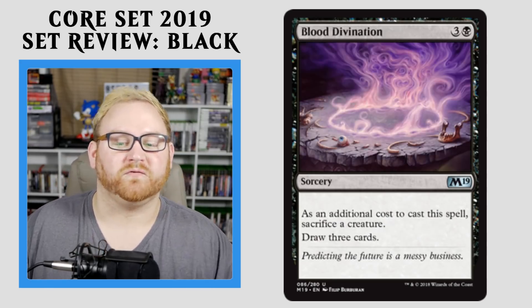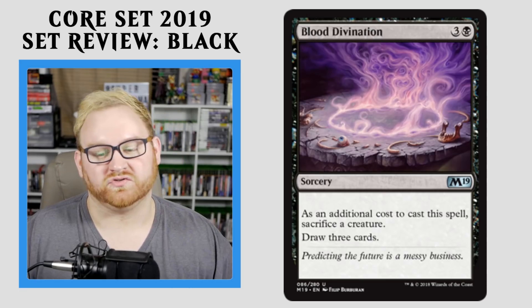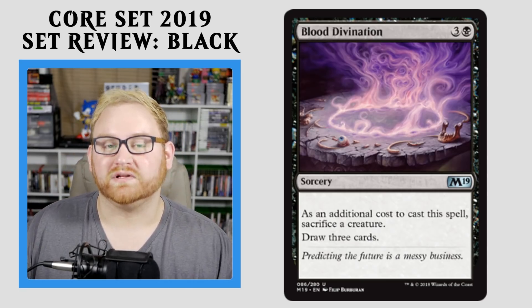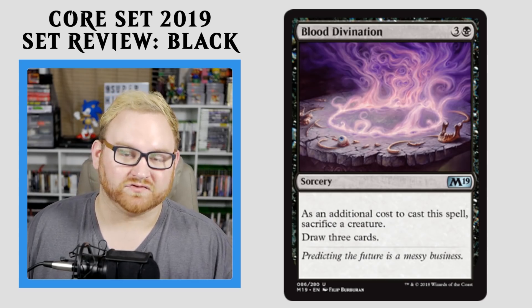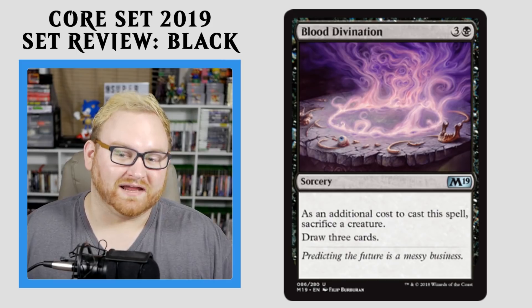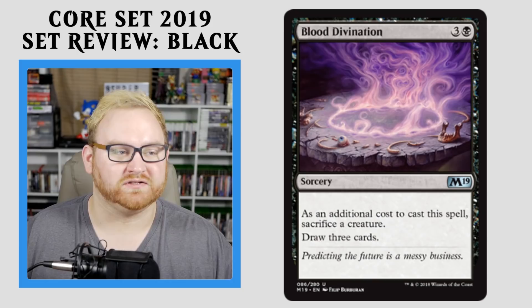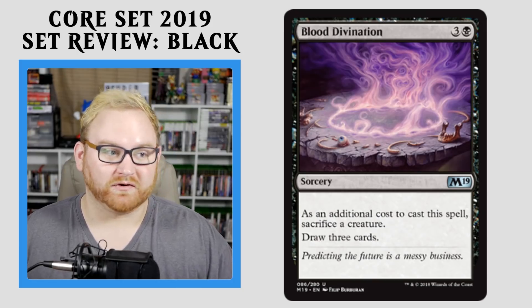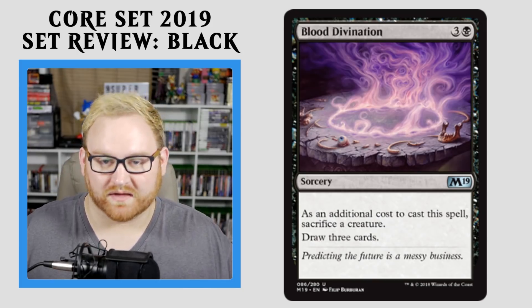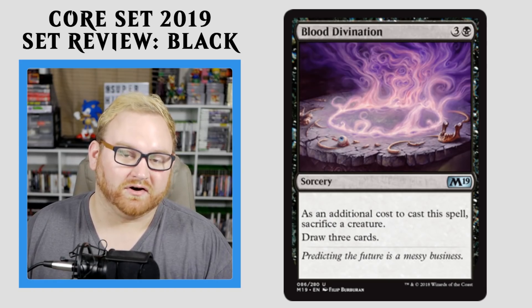Moving up here, we have Blood Divination, a 4-mana Sorcery. As an additional cost to cast this spell, sacrifice a creature, draw 3 cards. Really, really like this card, especially in black for Draft and Sealed. This card might honestly see some play in standard, thanks to how powerful it is. Drawing 3 cards for just sacrificing a creature is not terrible, especially if you're in a Hidden Stockpiles deck, a Cleric deck, or something where they have a lot of tokens on the battlefield.